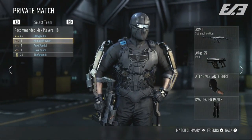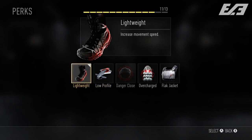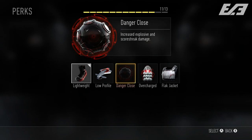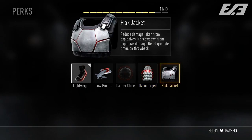For Perk 1 we have: Lightweight, Low Profile, Danger Close, Overcharged, and Flak Jacket. Low Profile is a new name for the Incog perk, rendering you undetectable by UAVs and tracking rounds. Lightweight increases movement speed. Danger Close increases explosive and scorestreak damage — it's getting a lot of criticism but it's not the worst thing. Overcharged is a new perk that extends your exo ability battery life and shocks enemies on impact of a boost slam.